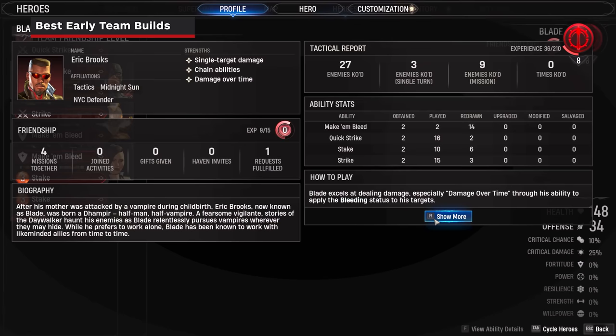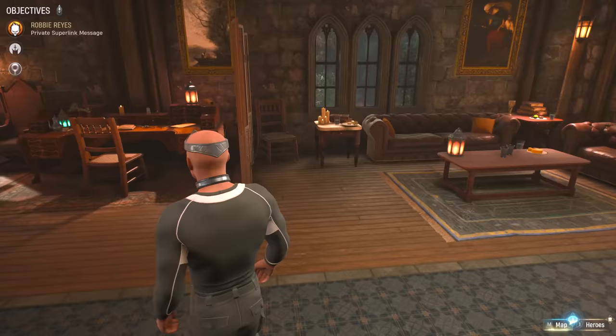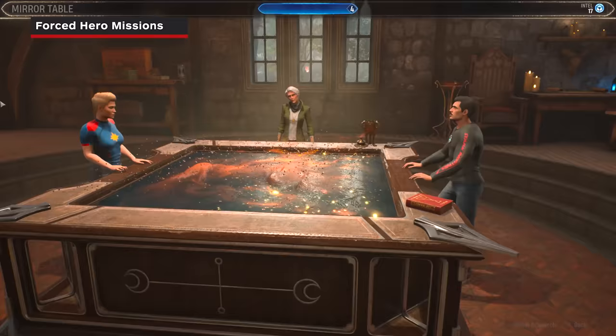If you fully want to understand the heroes' strengths and synergies, open their hero profile in the menu and go to the Show More button. Here you can get a fantastic breakdown of the hero and how they will fit into your team composition, along with some general tips.